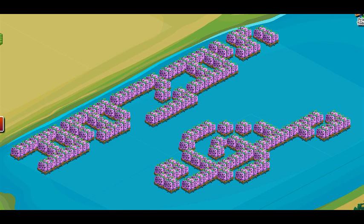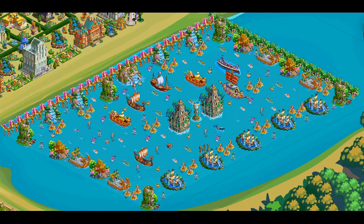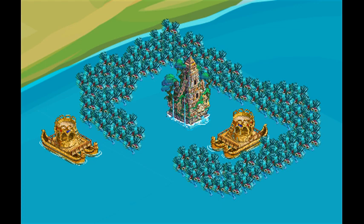Samba in Rio: A treble clef that can be planted with any water crop available. Made using Aztec temples, reed boats, hidden waterfalls and the Brazilian wings trees. The Brazilia carnival tree is available in the market for coins.